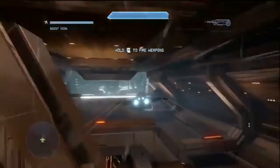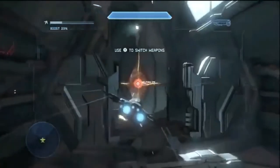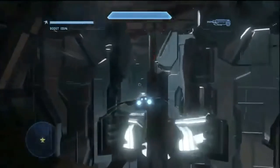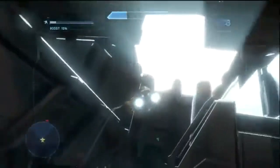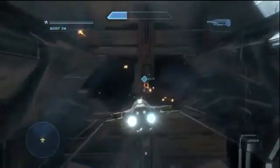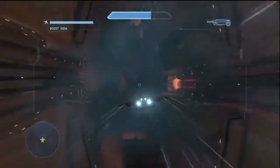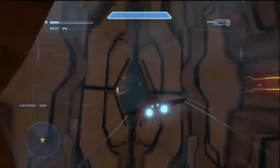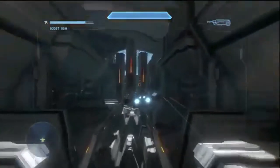The F-41 Broadsword Interceptor was a well-armed space superiority fighter and functioned as an upgrade to the Sabre. It had a length of 66.3 feet (20.2 meters), a width of 64.5 feet (19.7 meters), and a height of 35.7 feet (10.9 meters). Its armament was very similar to that of the Sabre, having a pair of twin 35mm cannons and two M60-88 missile delivery systems. Its crew was small, having only one pilot.